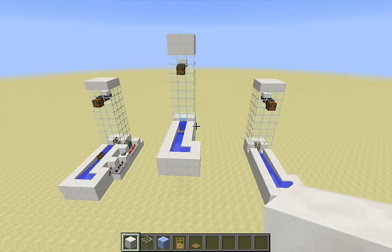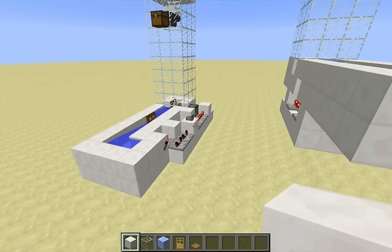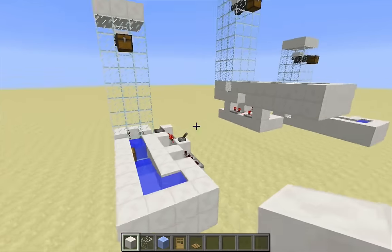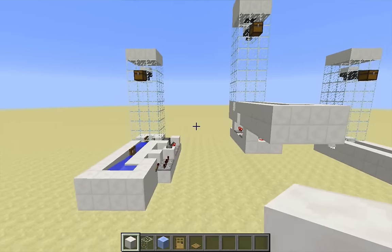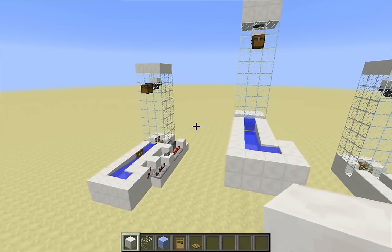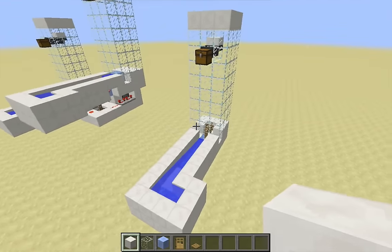In the past couple of videos I've produced, I've made a couple of different modifications to the standard fence post glass item elevator. That no longer works anymore because the collision box for fence posts has been fixed, so that glitch has been removed and these item elevators don't work anymore.